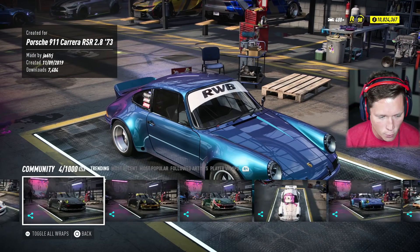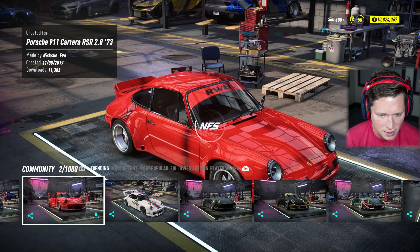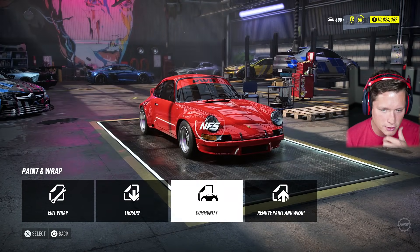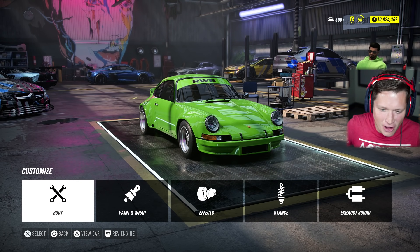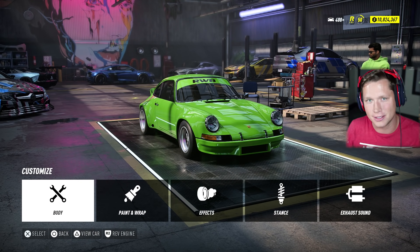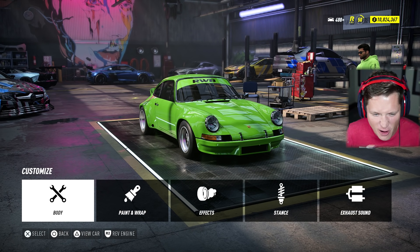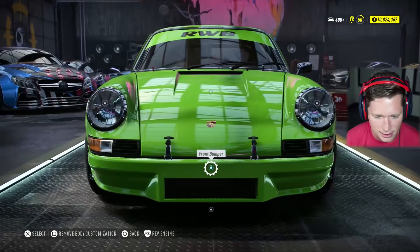I'm going to go with one of the simple ones. I've got a color in mind that I really want to do here. So I'm going to go with this simple red... we could probably keep it red if we wanted to, but I think I'm going to change it up. Lime green, baby. That's right. I feel like we've had quite a few red cars in this series, more than we've had for green, and I just felt like lime green might actually look pretty cool here, especially after we start adding in some of the body mods.